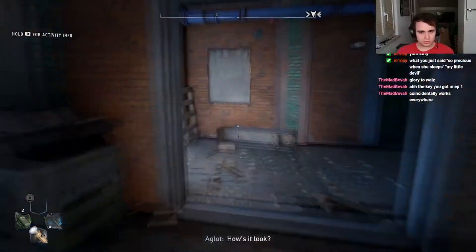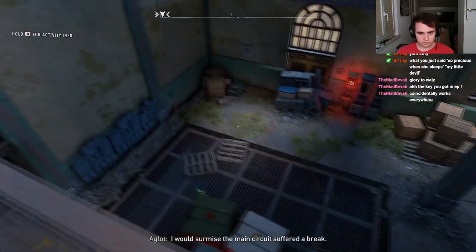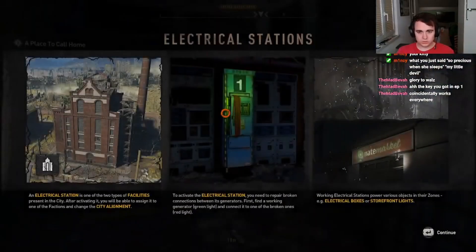I'm inside. How's it look? Somebody was in a big hurry when they took it offline. I would surmise the main circuit suffered a break. Find a cable and connect the source of power to the transmitter — that should restore the circuit. An electrical station is one of the two types of facilities in the city. After activating it, you'll be able to reassign it to one of the factions and change the city alignment. To activate the electrical station you need to repair broken connections between its generators: first, find a working generator — green light — and connect it to one of the broken ones — red light. Working electrical stations power various objects in their zones: electrical boxes, storefront lights.